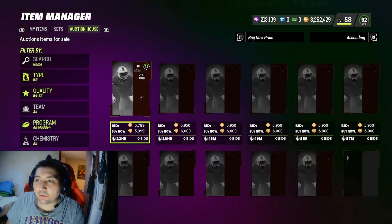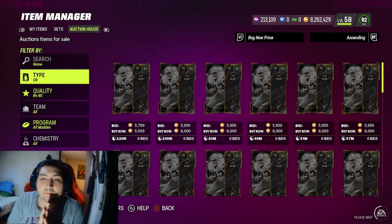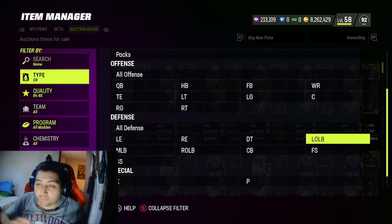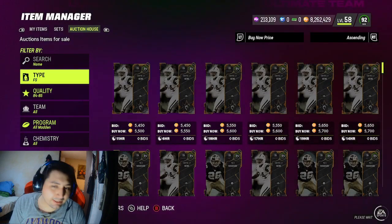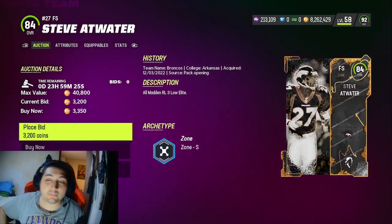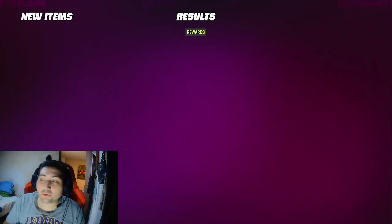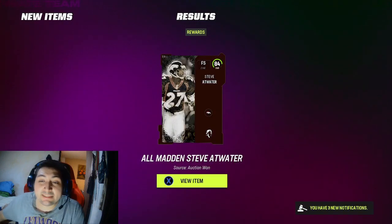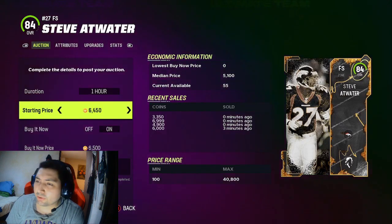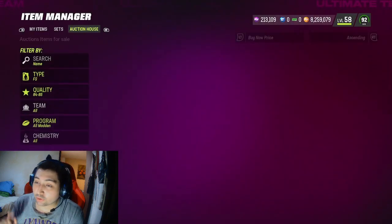I found that 6,500 coins is the sweet spot, and it's really effective at selling these cards. You're going to repost it for one hour, and that's it — nothing complicated at all. Once it sells, you should be making roughly 800 to 1,000 coins every single time. You're probably saying that doesn't sound like a lot, but until you realize how effective these cards are at selling — they sell constantly. You're going to be buying, posting, reposting repeatedly. It's not the best method, but if you're on a budget and can't afford expensive cards, it's worth trying.